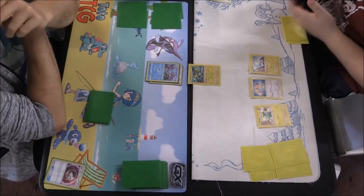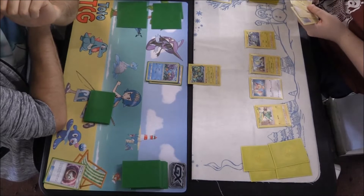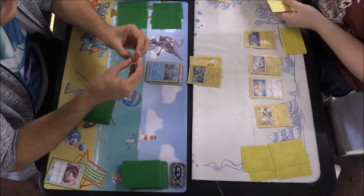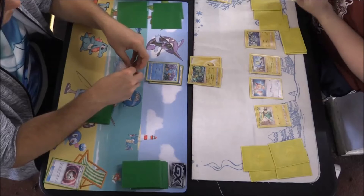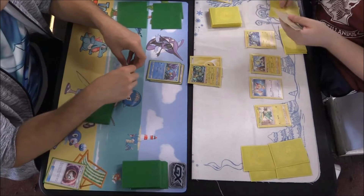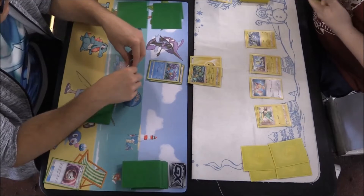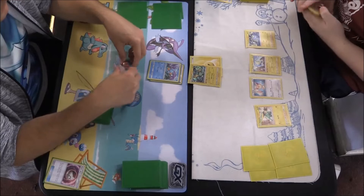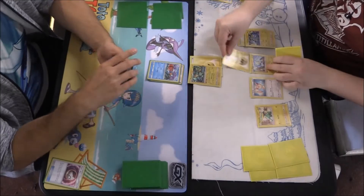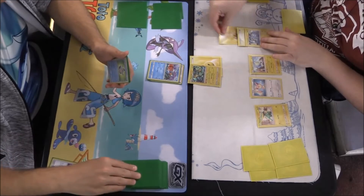He's got an Electrike, a Manectric, a Skitty, the Promo Manectric, and a Chinchow going on the bench. Energy going on — he's going to be able to do 40 damage, which isn't enough to knock us out since Mudkip has 70. And now I'm trying to make a spinning top out of my dice, which is not what they're for. The 40 goes on — I corrected him that the damage should only go to one Pokémon.